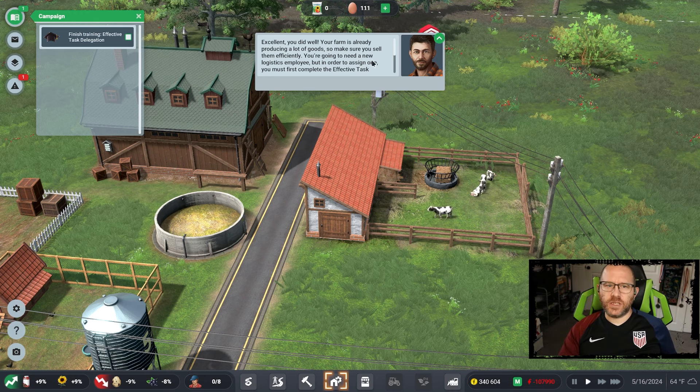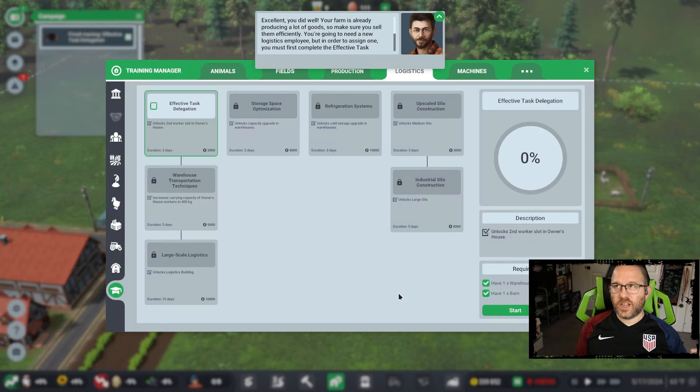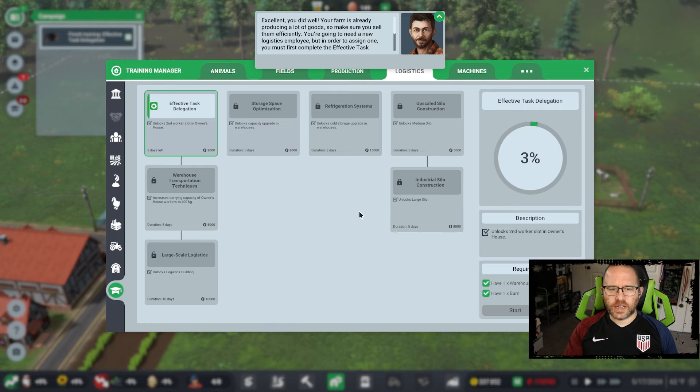Like any good game, you're going to have some sort of development phase — you've got to learn and go through some type of skill tree. Here it's education certificates, and I like how they've set that up. We're going to start our first one for effective task delegation, which will unlock a second worker slot in the owner's house. There are requirements before you can take the various courses.